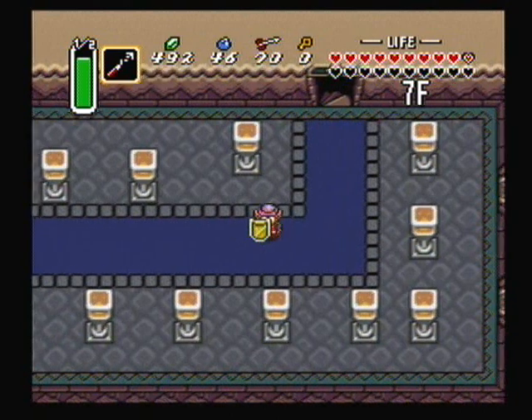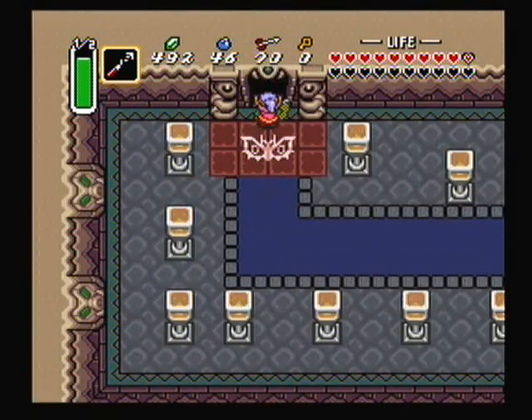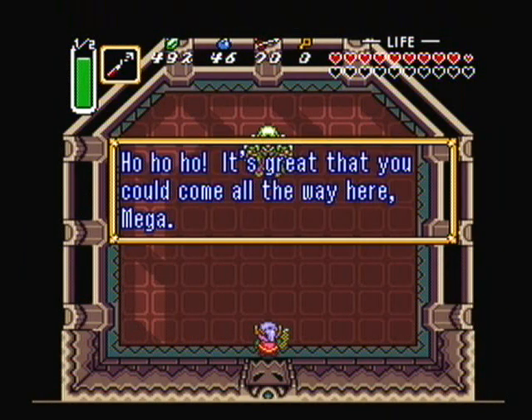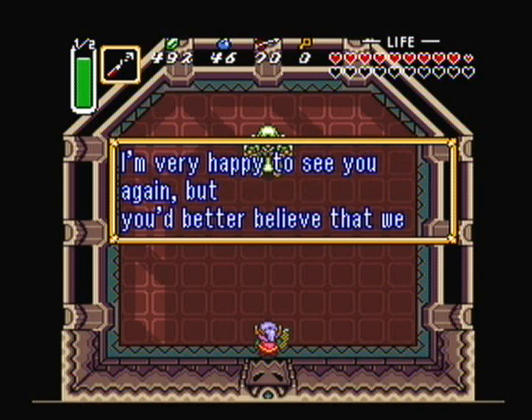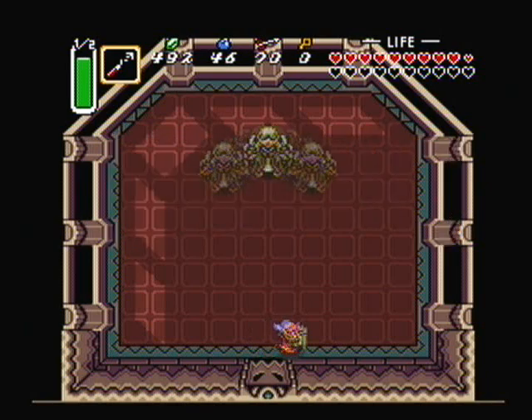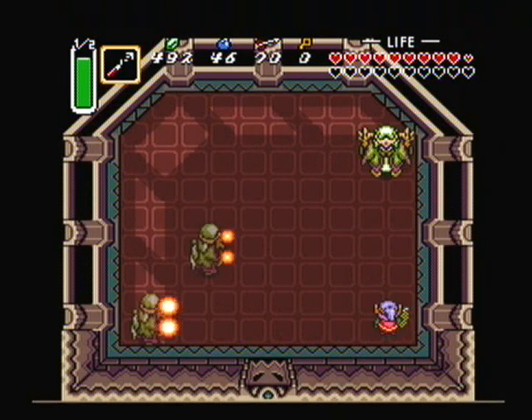And here we are, guys and gals and dogs if you're watching this — it's the boss room! 'Ho ho, it's great. Hope that you could make it all the way here, Mega. I'm very happy to see you again, but you better believe me that we will not have a third meeting. Prepare to meet your DOOM!' So here we have Agahnim — bang bang bang — banana split.